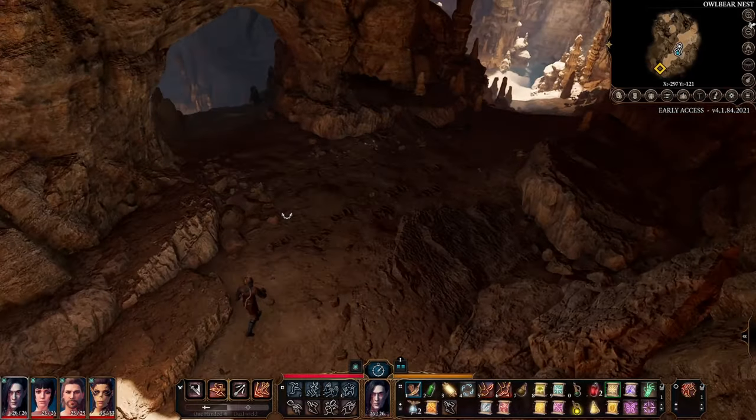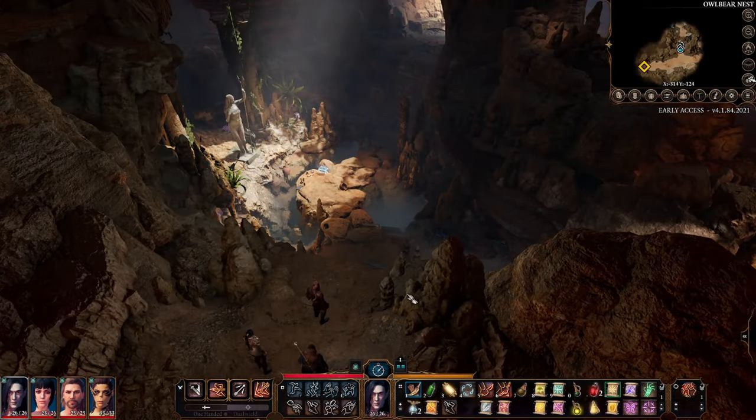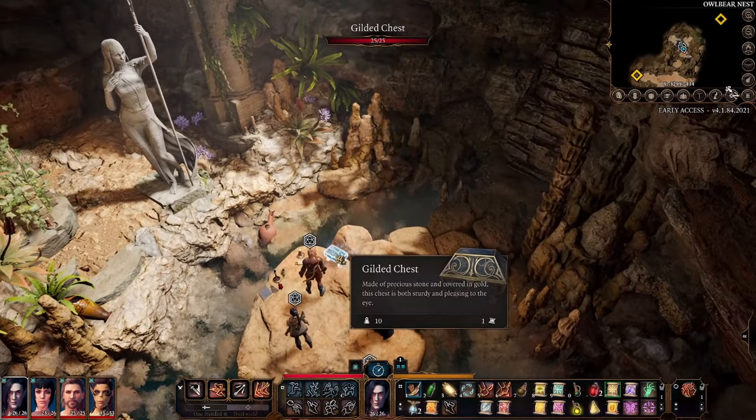Upon entering the owlbear cave, you're going to want to take the left path, which will lead you to this shrine with a glowing chest that will basically tase you if you try to open it right away.